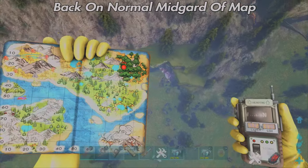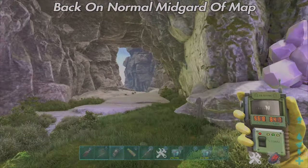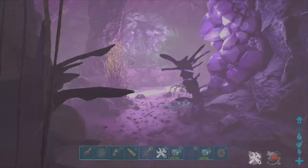The next location is back on the normal part of the map. It's right here inside this cave. This is the Aberration cave. Let's have a quick look inside.